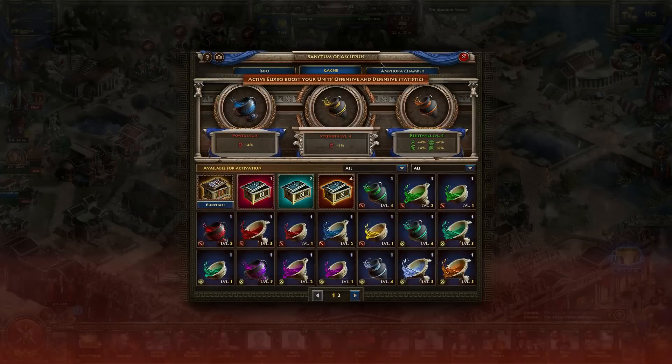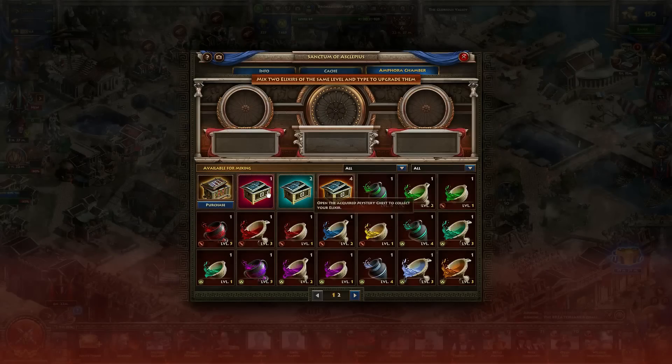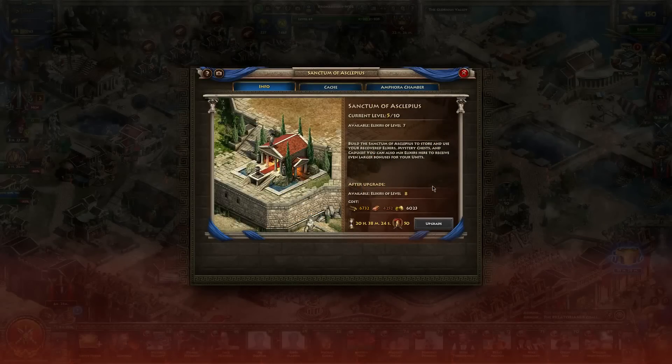Let's go to the Sanctum. This is where you're going to have your Elixir. You'll be able to get these chests through various ways, open them and get Elixir items, upgrade them, and put them into effect here. These seem like pretty small bonuses, but especially if you have stronger units and a lot of them, these percentages — which will get higher over time — actually do matter quite a bit. If you upgrade this building, you'll be able to use Elixirs of a higher level.